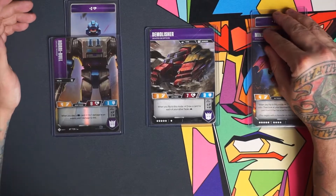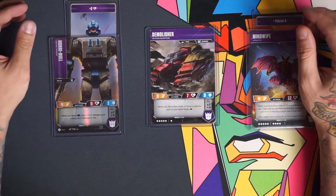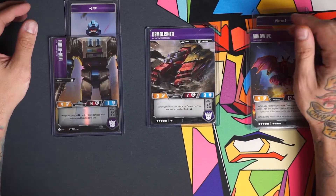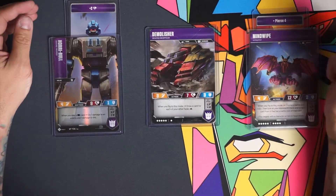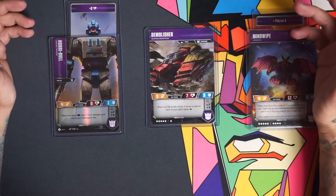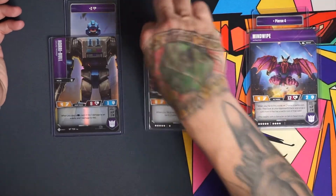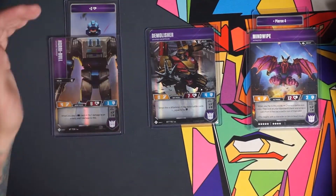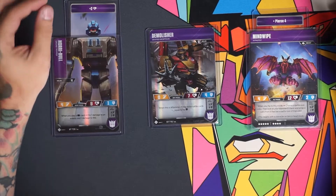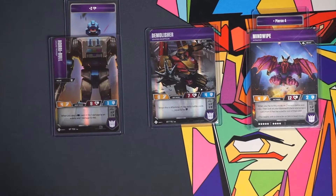Demolisher is probably my favorite character for aggressive tank decks — always one of my go-tos. He's going to be tank and range, which is relevant in the deck. Coming in with three, seven, three in this mode: when you flip to this mode, draw one card for each of your other tanks. We have no other tanks, so you'll never worry about that ability. However, when we flip over to his main mode, we pick up melee, which is again relevant. Zero attack — I'll show you why in just a few minutes — seven health, and four defense, which is awesome because you always want to attack in this mode.